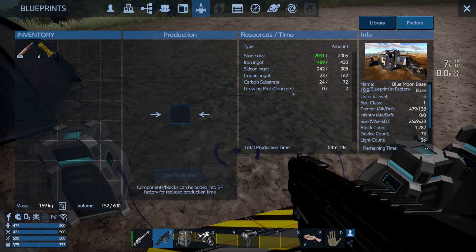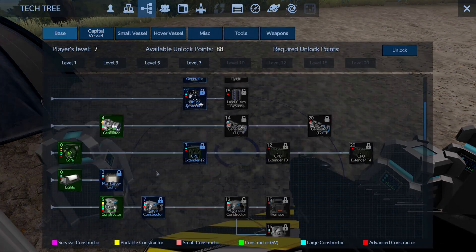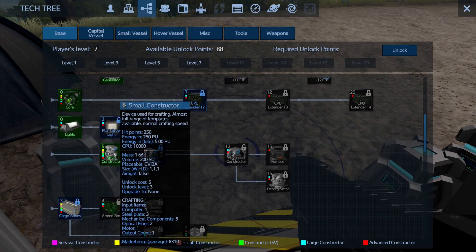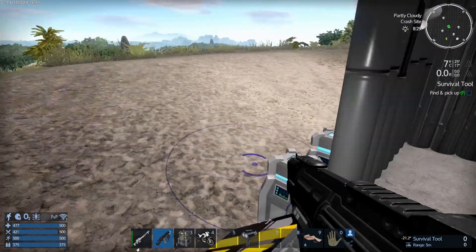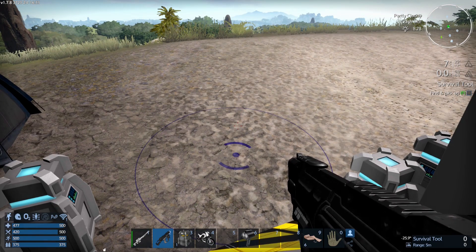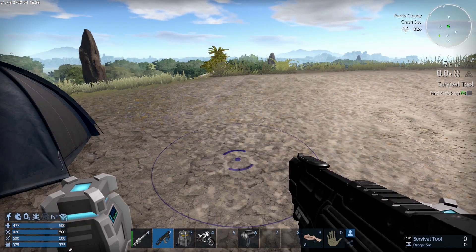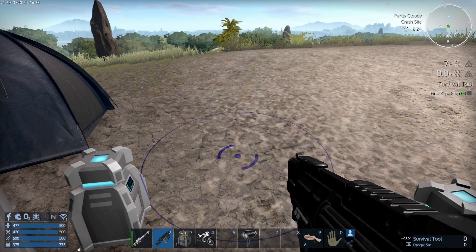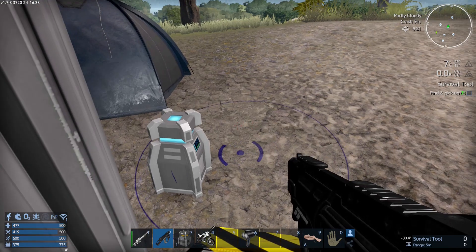These concrete growing plots — that was another reason we wanted to make this small constructor, and we are now in a position to start putting all this up. The trouble is that as soon as we put a core down, we're liable to get attacked by drones. I suspect you get a grace period — I've never been attacked immediately; it's always been a few days later — but we'll come to that in a second.